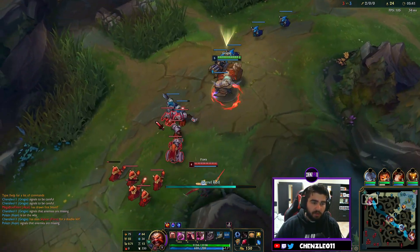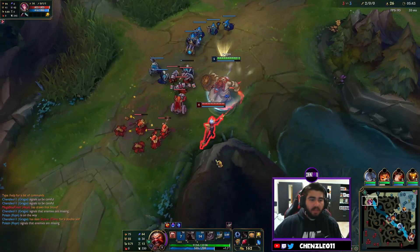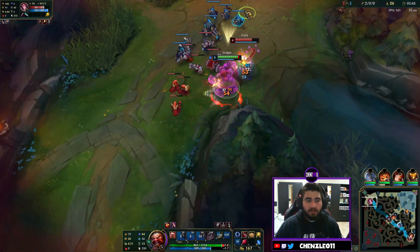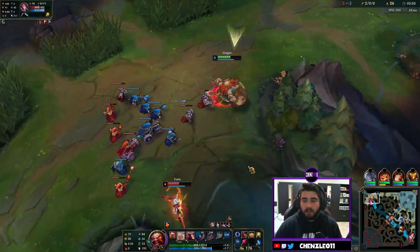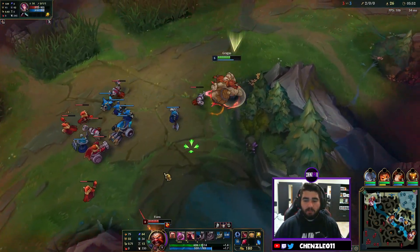The Q is very simple to understand and it works well. The slow and the Arcane Comet synergize nicely — if you land the Q they're slowed so then the Arcane Comet will hit. Next let's go through Gragas's W.